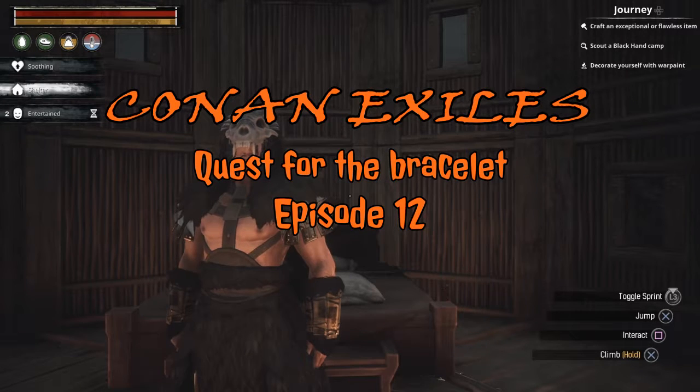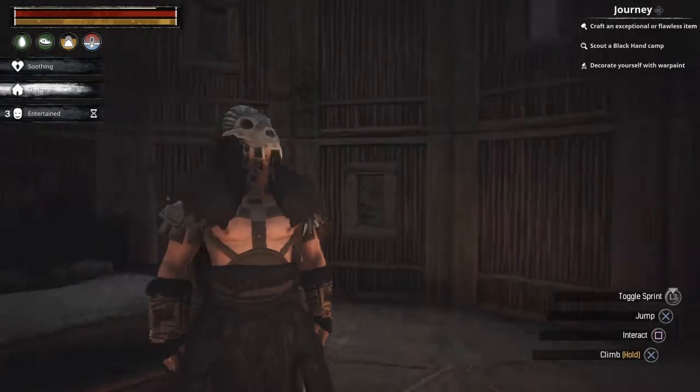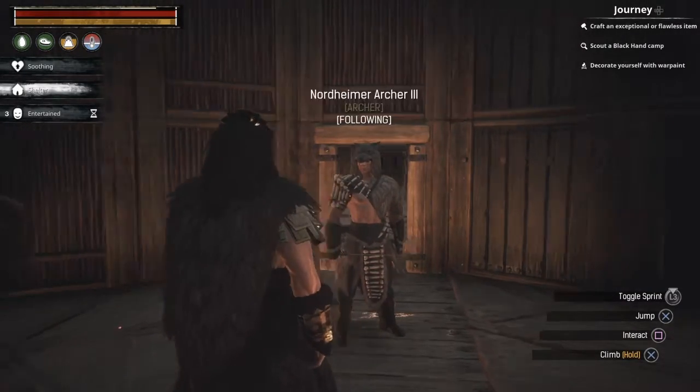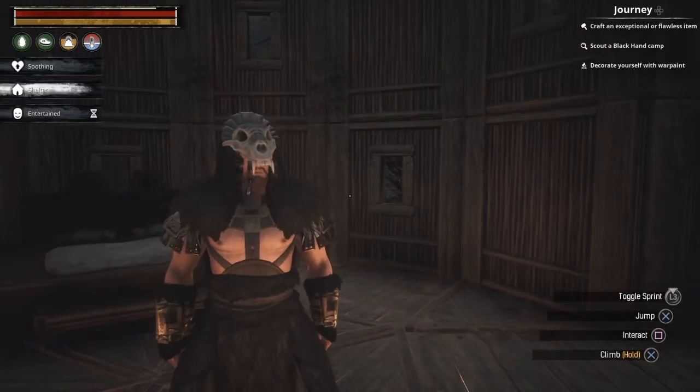Hello gamers! Welcome back to Conan Exiles. Today we're going to be going after the Scourge Stone pieces. I've got my food ready to go, fully repaired, and my archer ready to go. I will see you down at the first location.